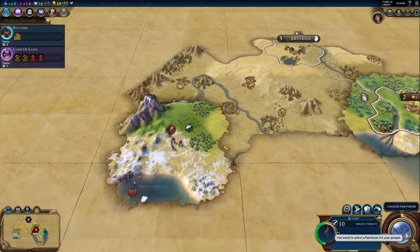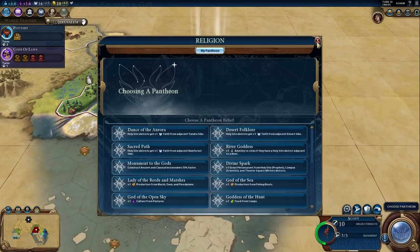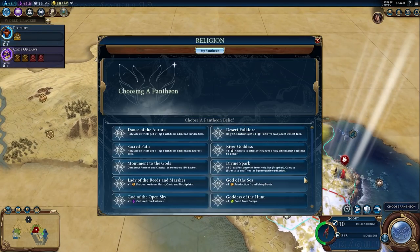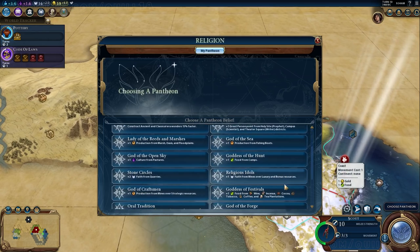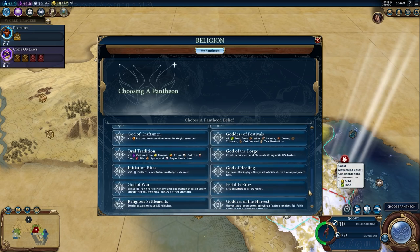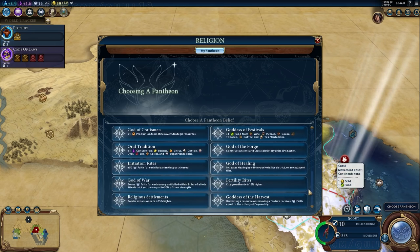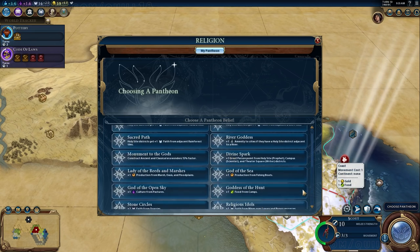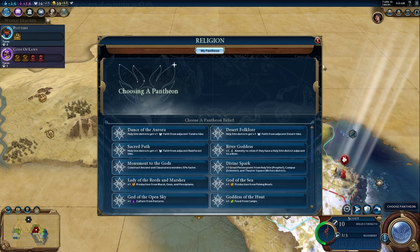I'm using my warrior to explore when I really should be keeping it at home for barbarian stomping. I've accumulated enough faith because I got one free envoy with Jerusalem, so I'm getting some faith to pick a Pantheon. There are a lot of really good options. With England's typical start in Civ V you might pick God of the Sea, but there's really not that much for London right now. Ultimately I decide — it's a low difficulty, we're only playing on Prince — how about I build some wonders?